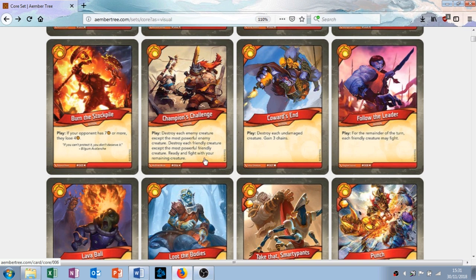Champion's Challenge is the next card. It's an action with the play ability: destroy each enemy creature except the most powerful enemy creature; destroy each friendly creature except the most powerful friendly creature; and ready and fight with your remaining creature. This is great — it's a board clear. You can engineer it so your thing is always the one that survives and wins. If they're really far ahead with five or six creatures and you have one or two, you can sacrifice your creature, kill all of theirs, and basically take over the board. I really like this card. It's a rare so you're not going to see it very often, but it's great.